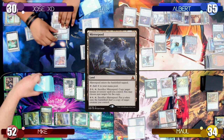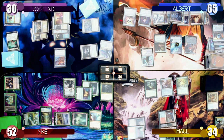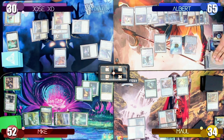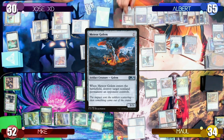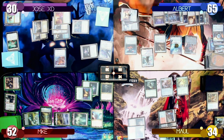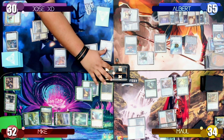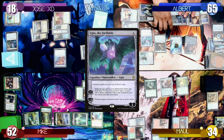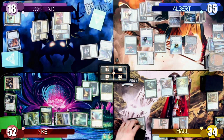I start my turn by playing a Mirror Pool as my land drop and look at the top of my deck with the Mystic Forge. I activate Ugin's first ability dealing 3 damage to Garruk the Apex Predator, then cast a Meteor Golem from the top of my library, targeting Jose's Hedron Archive. I move to combat and swing my Commander at Jose for 12 damage — Jose can't block since Kozilek has Menace and takes 12 Commander damage. I follow up by playing Ugin the Ineffable and use his minus 3 ability to kill the Archeomancer, leaving Ugin at 1 loyalty.